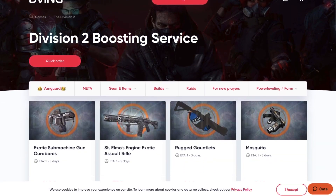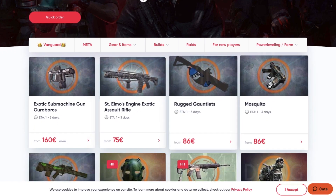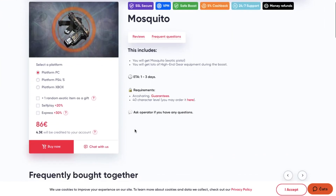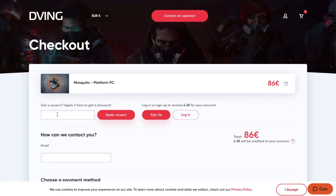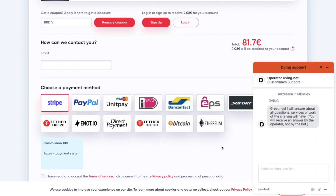But before we continue, quick one with the sponsor Demon.net. If you don't have enough time or good teammates but you still want to have all the best items, or maybe new items from the last update like the mosquito pistol for example, then hit these guys up. They are the best in the business, they have been working for many many years. With my promo code you will receive a 15% discount on absolutely all services — so it's a pretty god damn good deal. If you have any questions, don't hesitate to drop a comment down below or contact the operator.